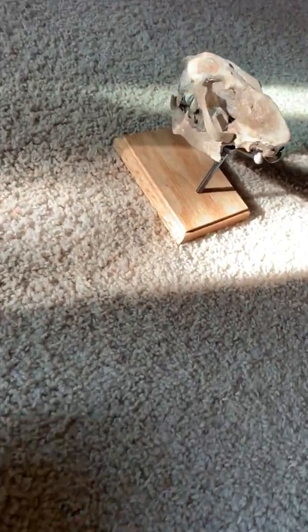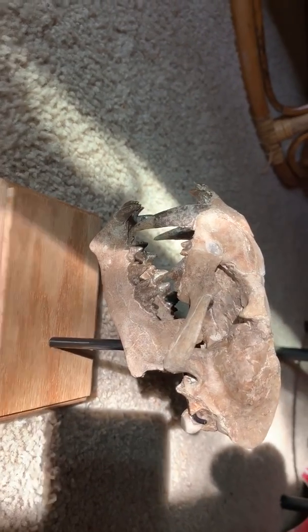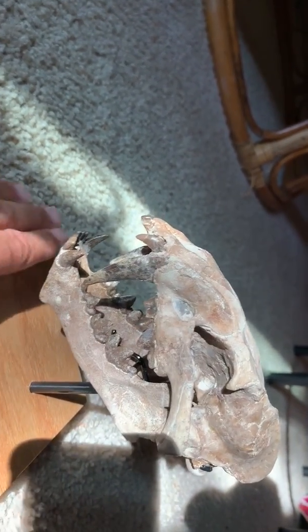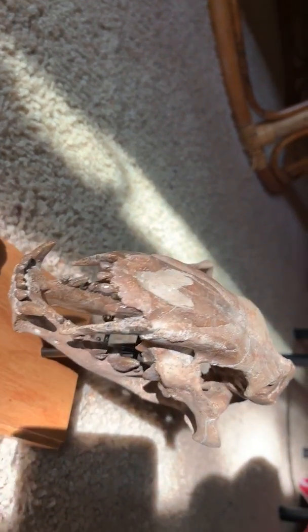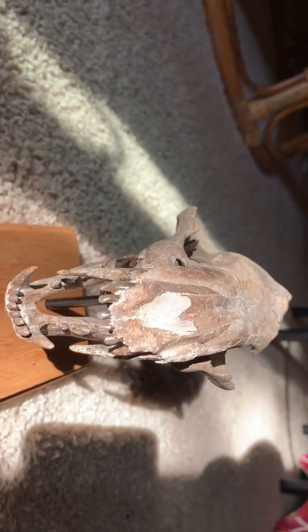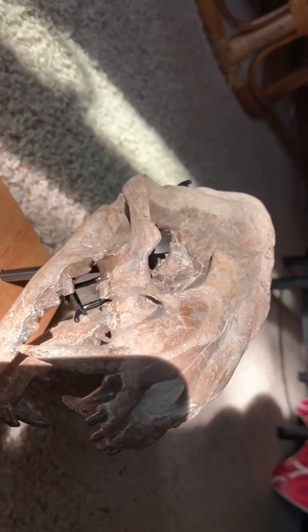All right, today we're gonna look at an awesome saber cat from the ranch. This is Dinictis felina — this is a smaller cat. The lower jaws on this are reproductions; unfortunately I didn't find those with the skull. But it just looks so much cooler with the repo jaws on it than no lowers at all.